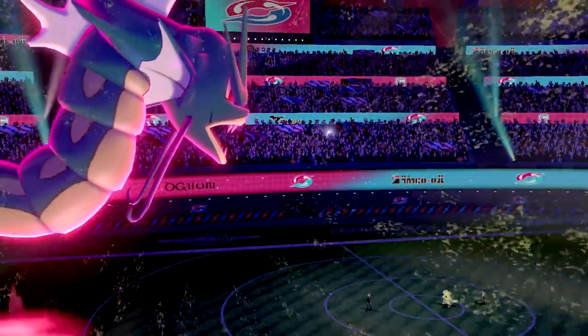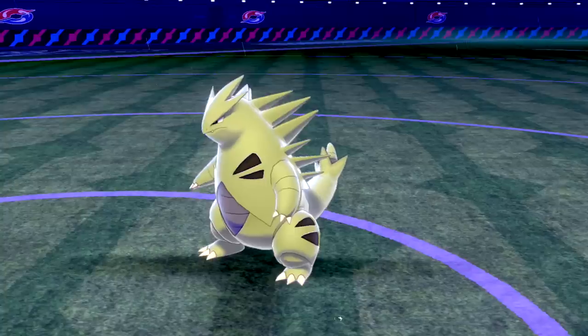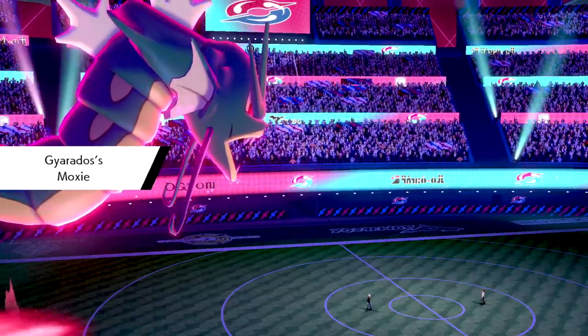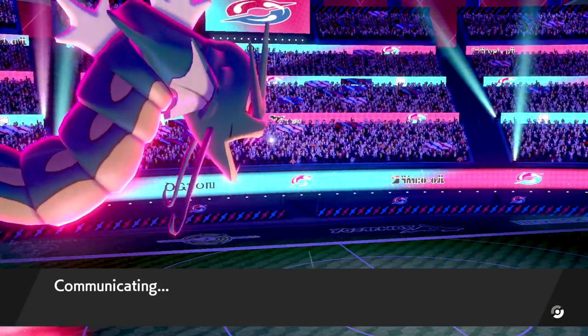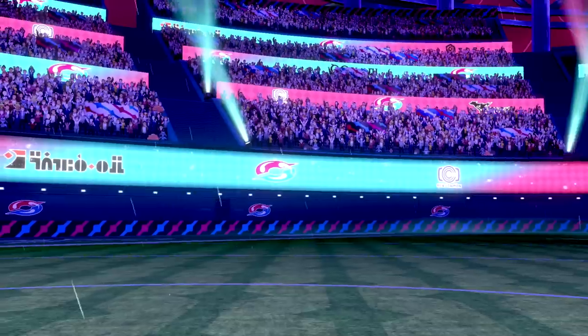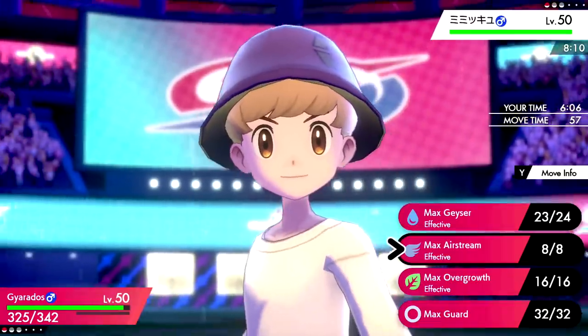We see how much damage this does — even with the Defense boost, Max Geyser knocks out Tyranitar. Going for Max Geyser gets rid of the sandstorm so we take no chip damage and get more damage from rain. We get the Moxie boost. If it is Mimikyu we're still in a good position. The rain helps enormously. They take Life Orb recoil — now let's see what they have left.